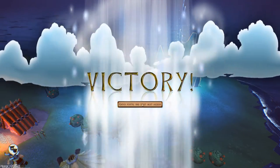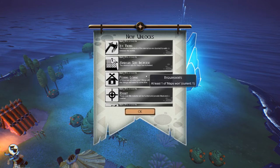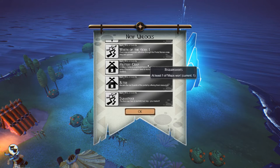We entered the portal, started the next mission - this first one was really simple. We unlocked a few things: more map size, fishing lodge, rabbits, rat of the gods, one military camp, altars, and other things. Let's move on.